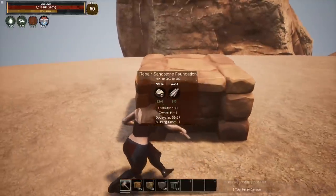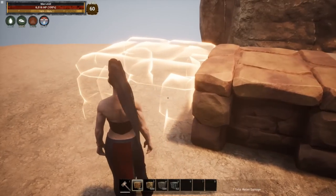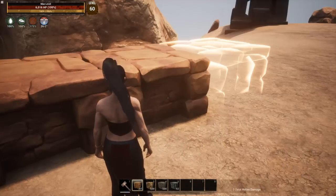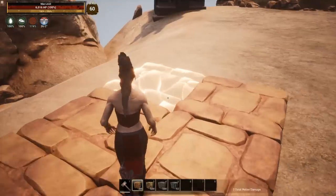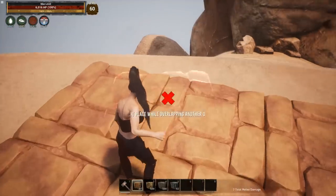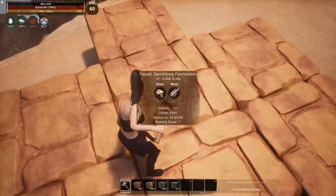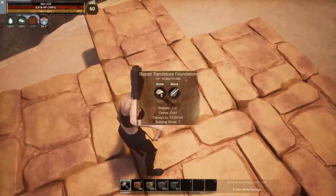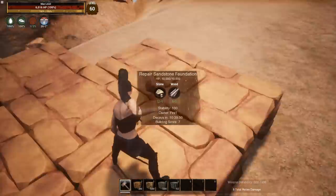But you have to have so many pieces down before that happens. So what's that magic number? That is seven. So we go one, two, three, four, five, six — take a look at six, still 59 minutes. Let's place that magic seventh block. Now if we look at the time — look at that — that has changed the time to 10 hours and 39 minutes with a build score of seven.